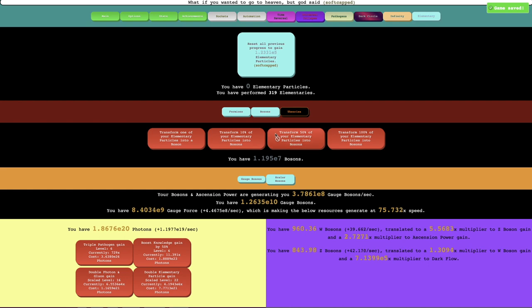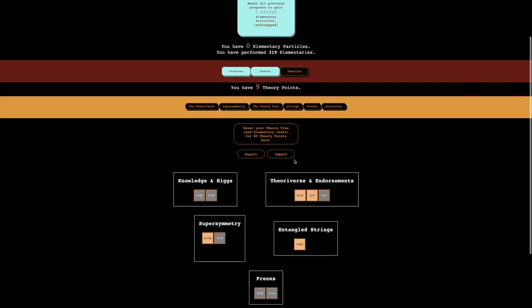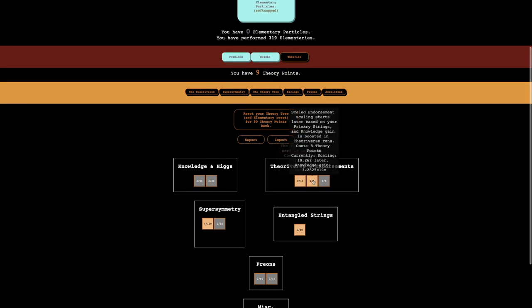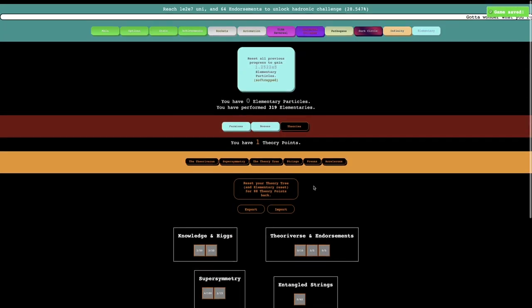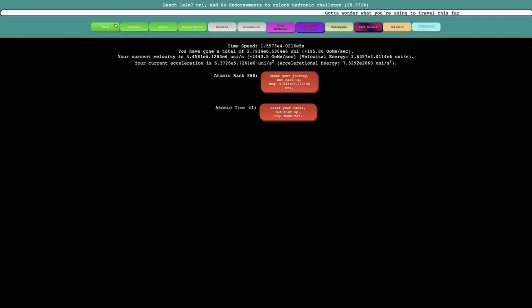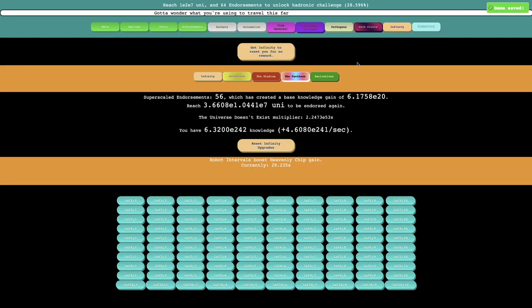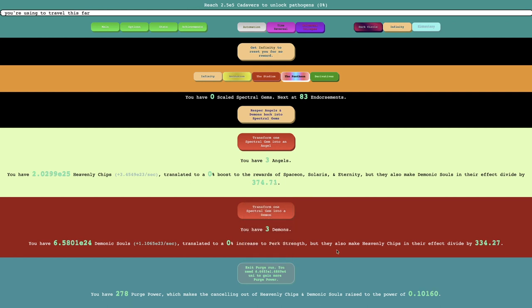Except it's really just — because this is soft capped, it's not double. In the theory tree, maybe this is good because scaled endorsement scaling starts later — yeah, I'll get that. Especially considering I need 64 endorsements to unlock hedronic challenge. I have 56 endorsements, so I'm actually pretty close, but not quite there. I could start a purge run — I haven't done a purge run in a while. But I can't — there's nothing I can do in derivatives or ascension or just anything.